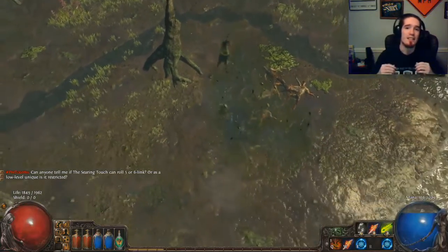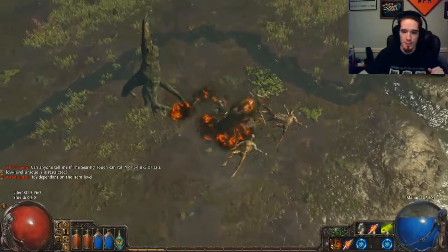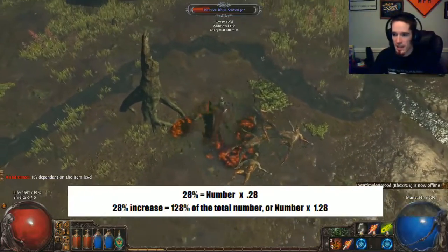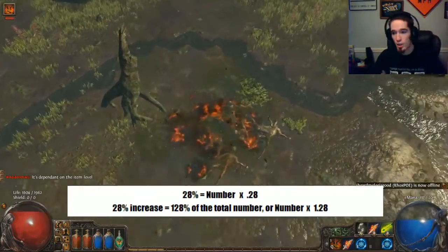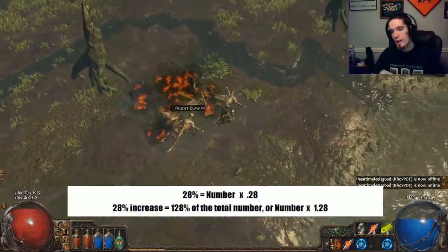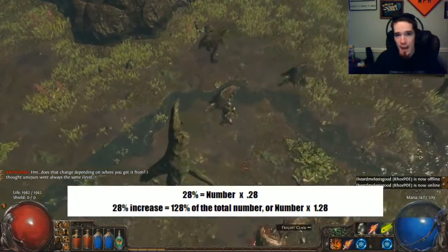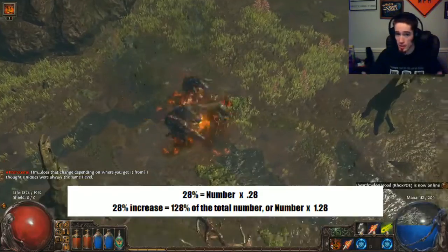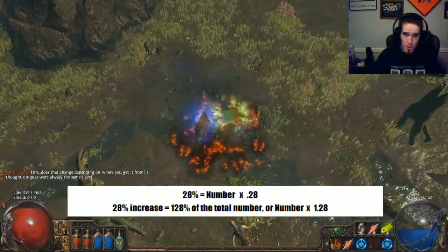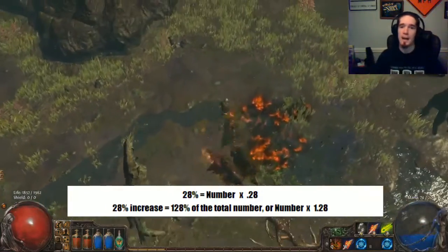What I'm talking about here is percentiles and more versus increased modifiers. The easiest way to calculate a percentile is to multiply by a decimal. So if you're looking for 28% of a number, you multiply that number by .28. However, if what you're looking at is the base number plus another 28%, that base number is 100% of itself, so you take 100% plus 28%, which equals 128%, and you find 128% of a number by multiplying by 1.28.